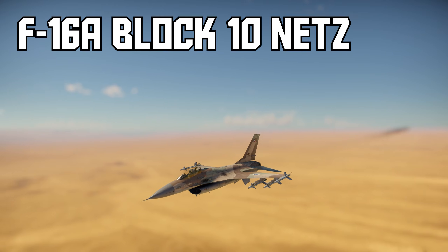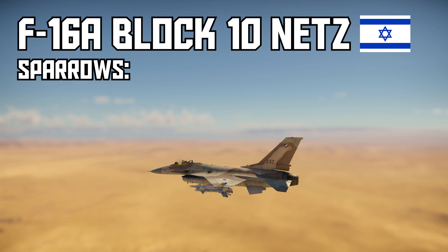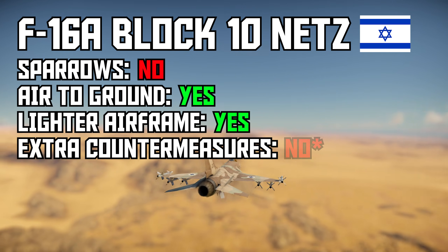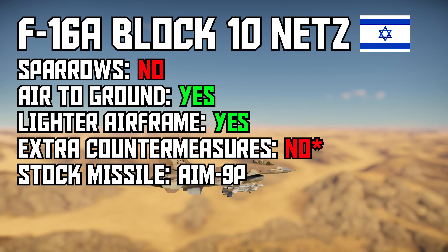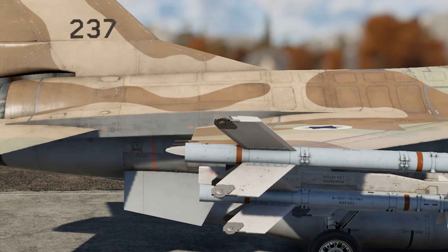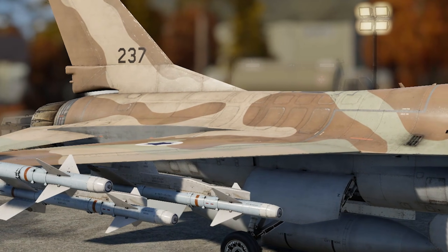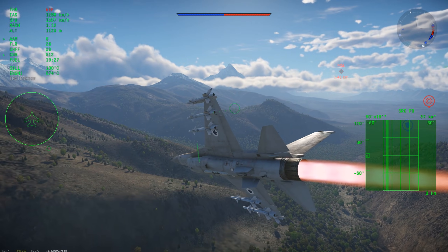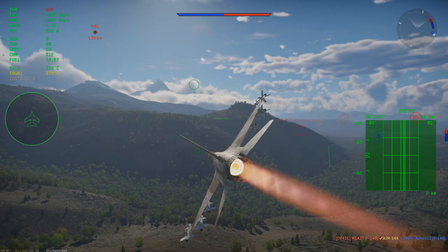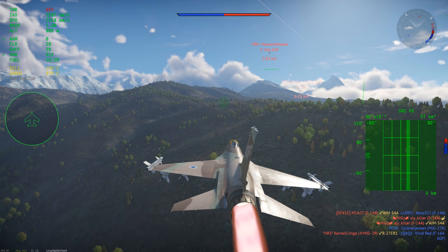F-16A Block 10 Netz, Israel. The Netz is a copy-paste Block 10 with ordnance differences. It doesn't have the GBU-8, but in the La Royale update, it got the Israeli Python-3 missile. This is the best short-range IR missile currently in the game. It has effectively the same seeker as the AIM-9L, but it has superior range, speed, and pull. The developers likely gave it this missile because Israel is the only F-16 nation in the game that doesn't have access to one with BVR. The combination of the Python-3 with the lighter flight model makes the Netz the best F-16 for close-range fighting, but like the American Block 10, the Netz can't compete in BVR at all.